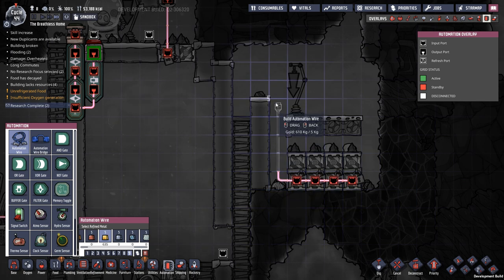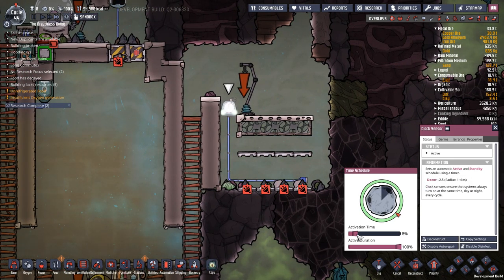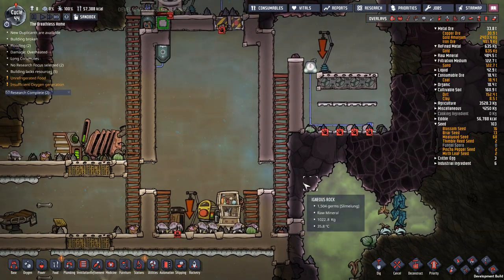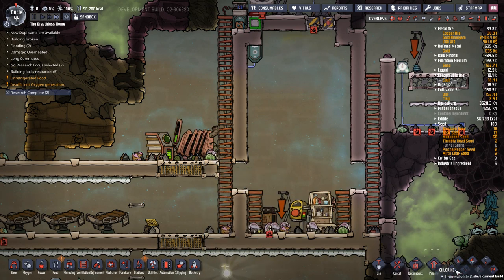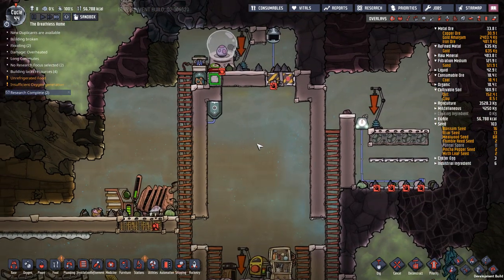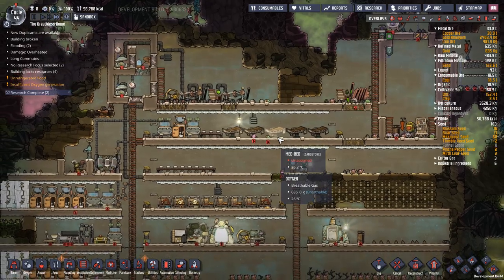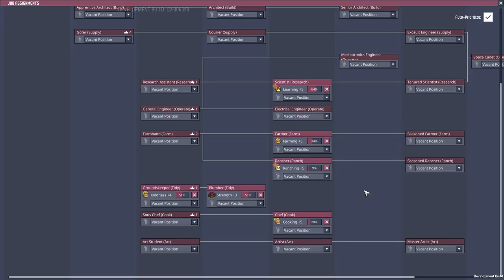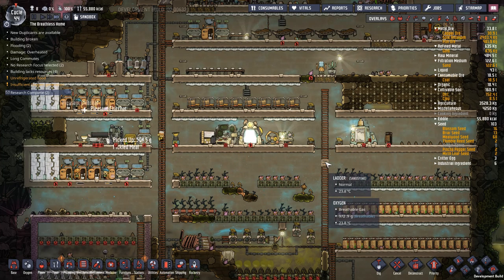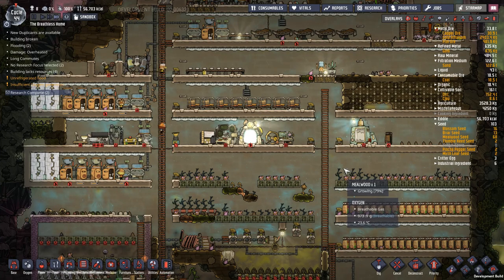Automation again — I want to hook up an automation wire to a clock sensor. Because that's active, all the doors open, but I want them not active for a short period of the day so all these doors shut just for a little section of the day. We've got another hatch that got loose — capture critters. I really need a second rancher. I can get a farming dupe to come across and help out the rancher for the moment.